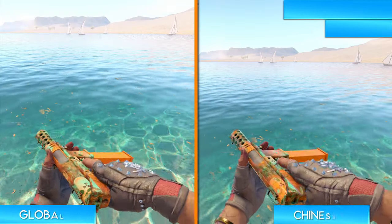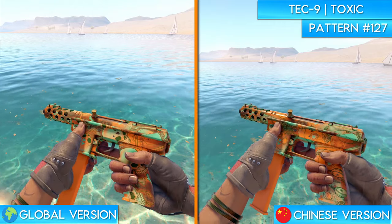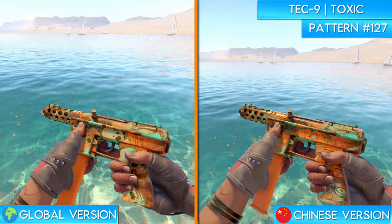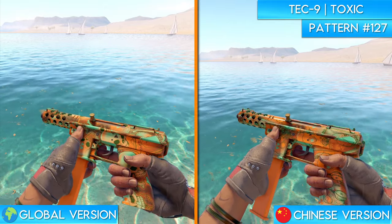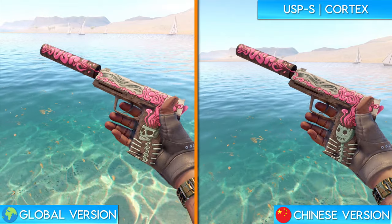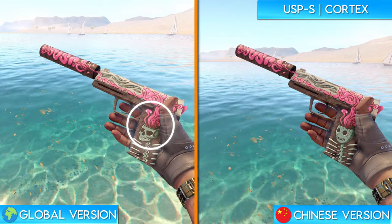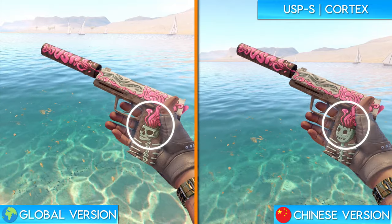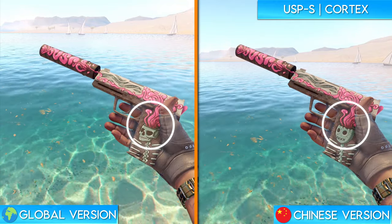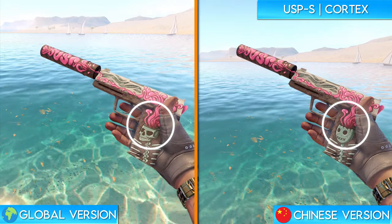The TEC-9 Toxic is another one that follows a similar theme. The skulls that are present on the global version of the weapon become gas masks on the Chinese version. Much like the Nuclear Garden, I actually think the gas masks fit very well here. Next up is the USP-S Cortex. As you can see on the handle of the weapon in the global version, there is a very obvious skull with brain matter coming from it. If we take a look at the Chinese version, they seem to have made the facial structure a bit more rounded and changed the mouth to X's. I'm honestly quite confused about this one because it still looks like a skull to me. Leave your thoughts in the comments.